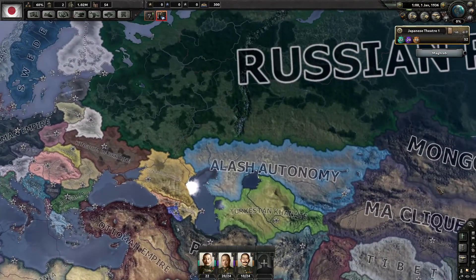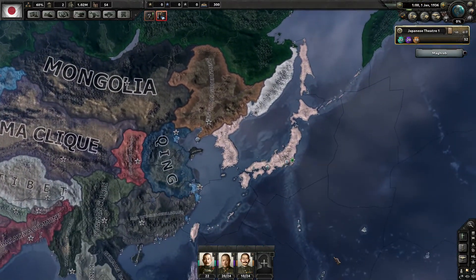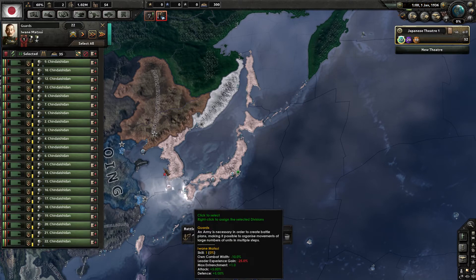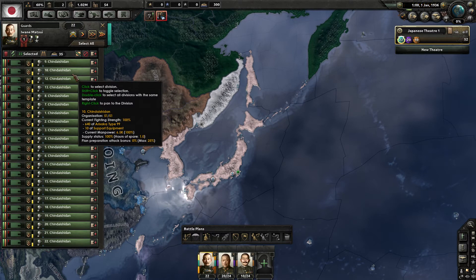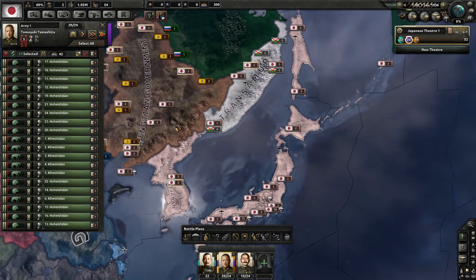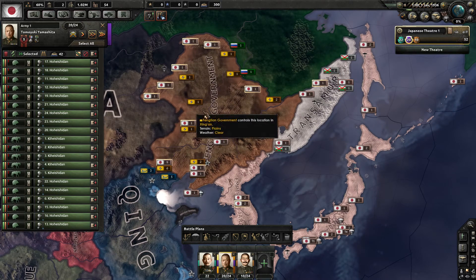Without wasting any more time — since I've already wasted three minutes — let's get to the important stuff: Japan, since that's what we're playing. Japan has a bunch of garrison units scattered around, the army with CAV and infantry divisions on the mainland, and divisions on the islands including the home islands and Taiwan.